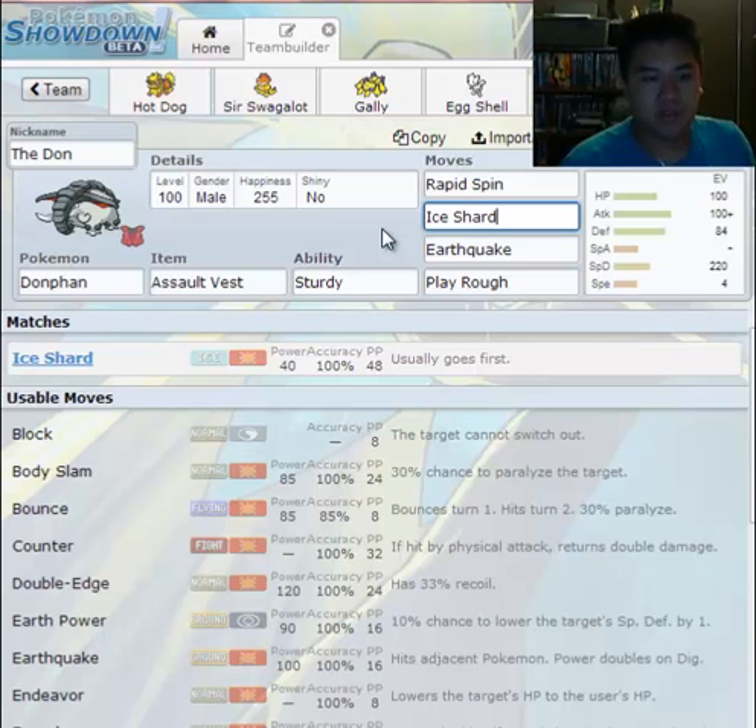Generally, priority moves have a base power of 40 if they're offensive — like Ice Shard, Aqua Jet, Bullet Punch, Shadow Sneak, Vacuum Wave, and Fake Out.